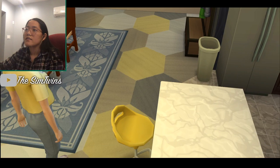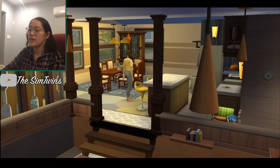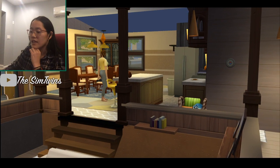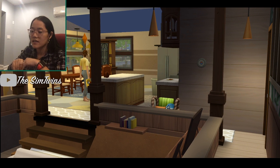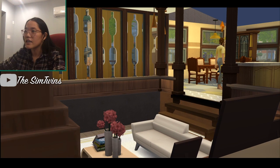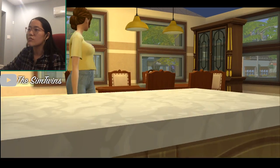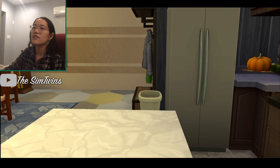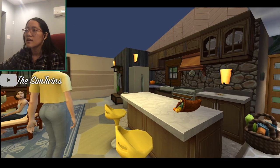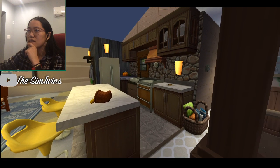That's pretty much everything I was going to do today building this house. You can download it off our gallery — our gallery ID is TheSim Twins14. Let me know if you've ever done this challenge before. It takes a while, especially with a big house. It's definitely an eclectic house but it's different from everything else I've done, and it uses a lot of furniture I don't normally use. I would never have made a base game kitchen but I don't think it turned out bad.